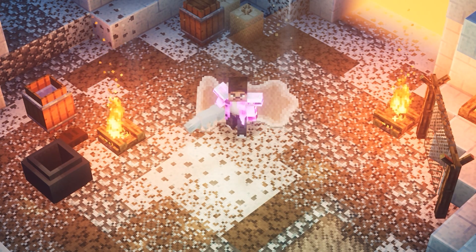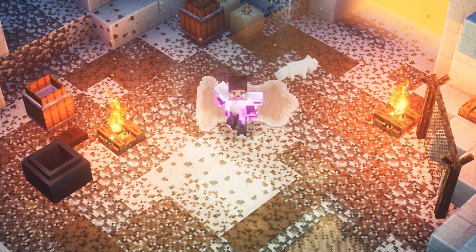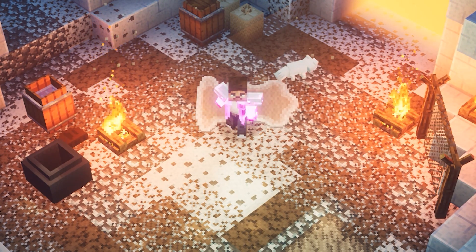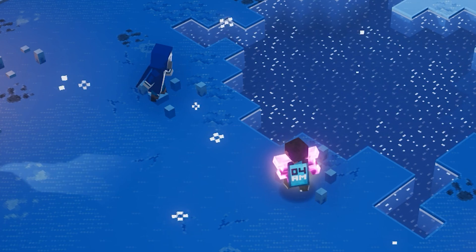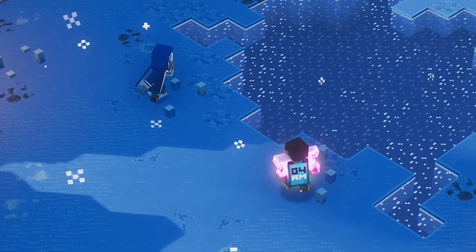This new type of illager will spawn on mountain tops in the snow biome probably, and it will attack you with clouds of ice. I think this could be a very awesome addition to the game. On Minecraft Dungeons, you can actually already play against this hostile mob — right there it is called the Chillager. In my opinion, this is one of the best mobs that were invented so far.